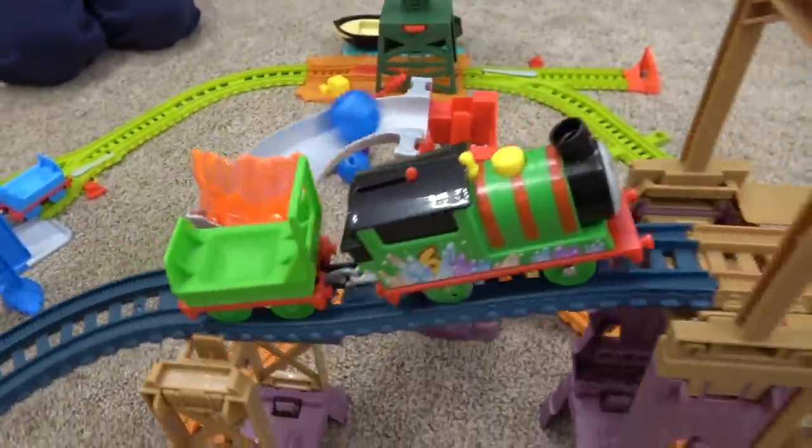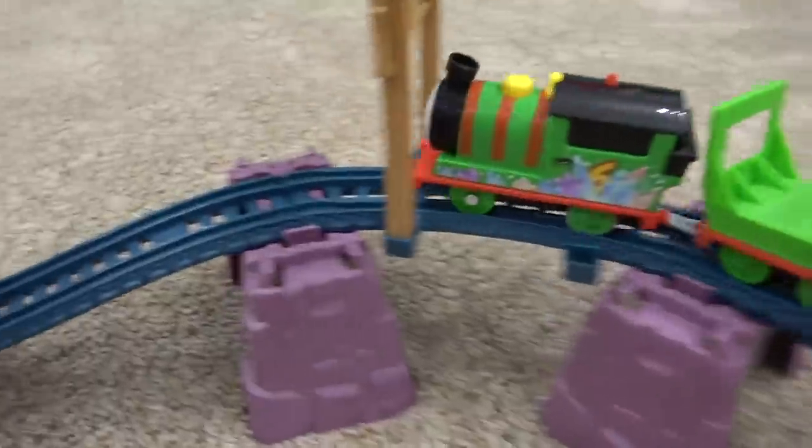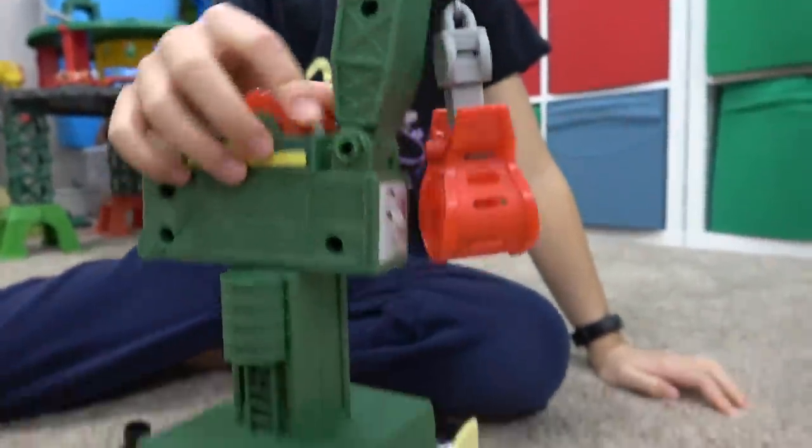Let's see. Drops boulder number one, drops crystal number two. Come down — now look at this! He just dropped it, and now he can pick it up. That's a bonus! Way to go, Percy! This is a faster way. Stops at Cranky — now we have a little bit of a problem there. Liam just figured out that there's something that actually turns Cranky.